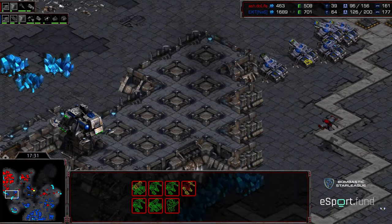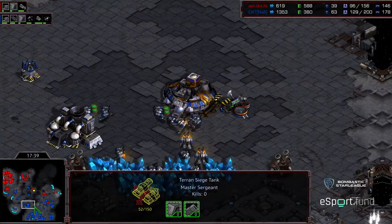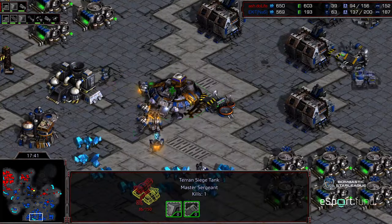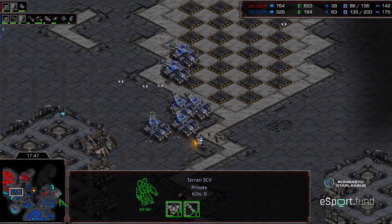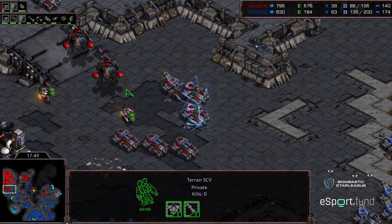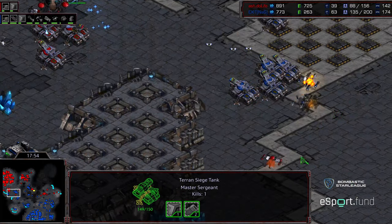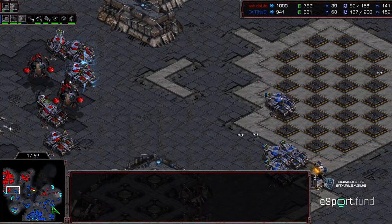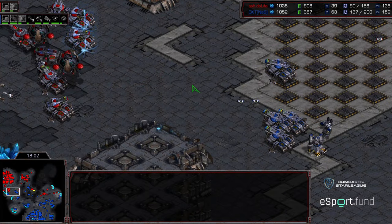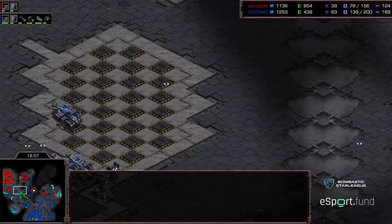This is where wraith really, really shines - forcing an un-siege and peeling back Exit's forces, buying some time. Some vultures getting taken out equivalently on the front. Do Life buying himself a reprieve momentarily with this wraith - I don't know if that's going to buy him an overall victory. He's still well behind in supply count, hasn't been mining for quite a bit of time. Vultures now pressing into those siege tanks to the north, and that wraith starting to take out a drop ship. There's finally a goliath - where was the rest of the attack force?